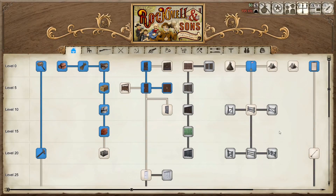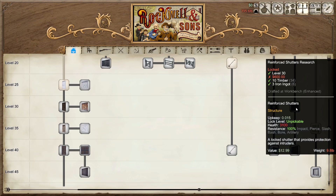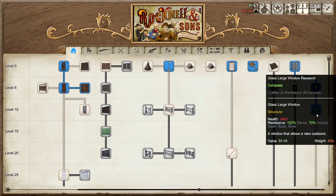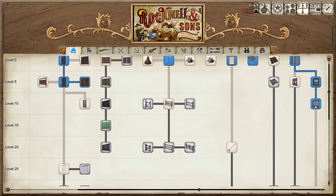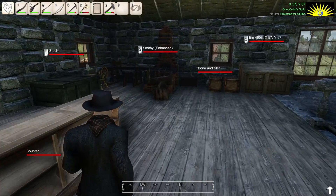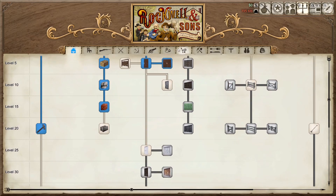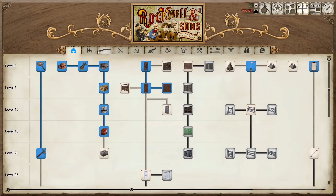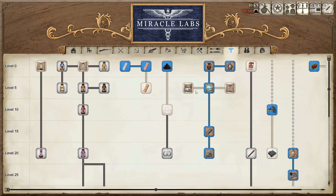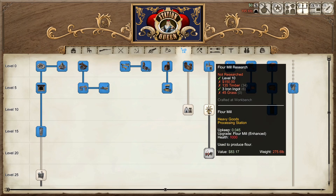We could also look at the window situation. The nice windows are these reinforced ones, and then it goes to iron bars — I'm not putting iron bars on an outbuilding. We could make standard windows in a workbench, but I'm going to hold off on that. What I really want to do is I still have a lot of timber, and the whole point was so I could do the distillery. I still want to make the distillery — but in order to do that I have to go through the flour mill.